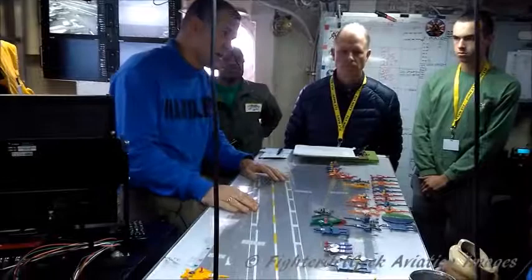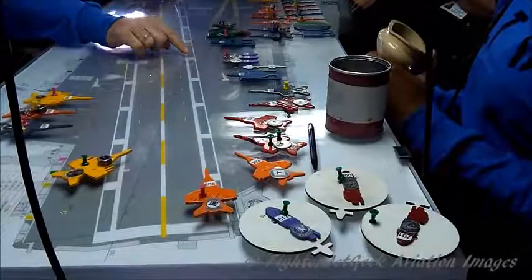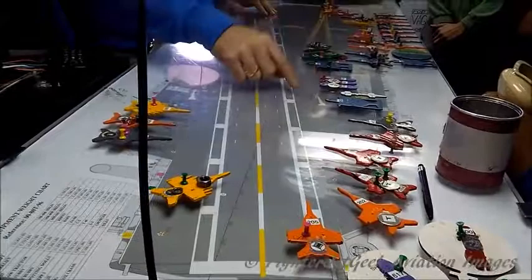Which ones here are the helicopters? These are the helicopters — these are showing them in the air, and these are showing them in the hull. Typically we're in the junkyard where the helicopters are. The junkyard is right here where the aft Hummer hull is, so this is all the junkyard area.